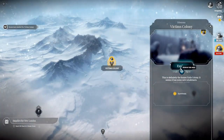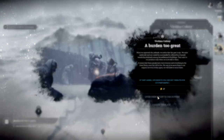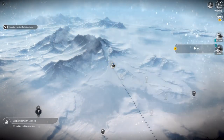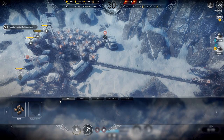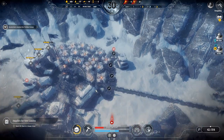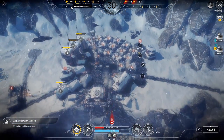These guys have reached Victim's Colony — explore and escort the survivors to the outpost. We get 27 more workers, which is absolutely fantastic. We'll get a couple more houses down — start like that.